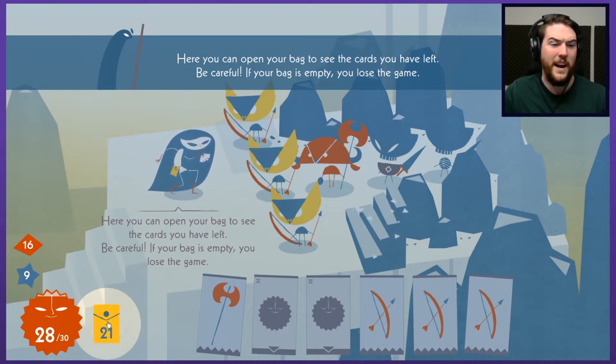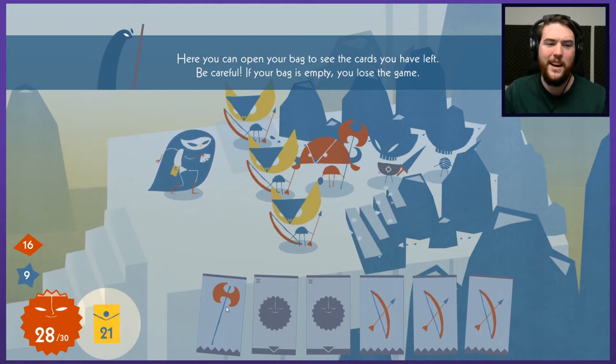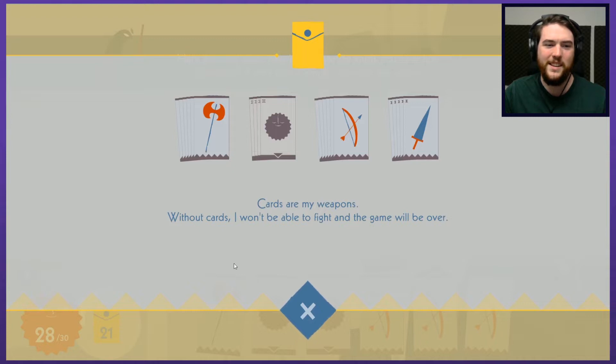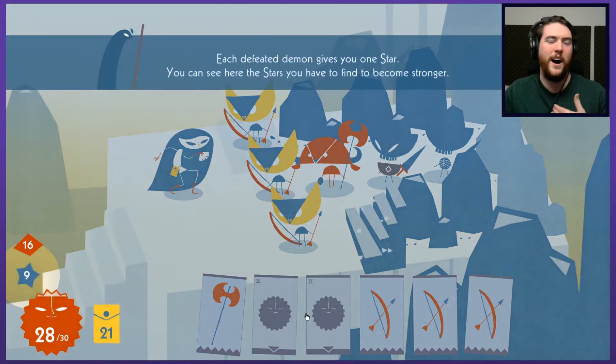You can open your bag to see the cards you have left — be careful, if your bag is empty you lose the game. Cards are my weapons; without cards I won't be able to fight. She's still referring to herself as "I" and "me," but there's occasionally a "you." I'm getting pulled into the story.